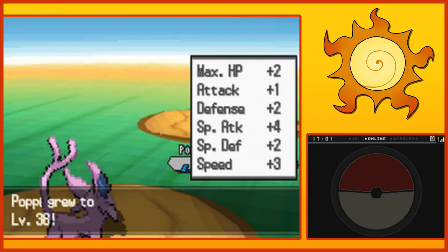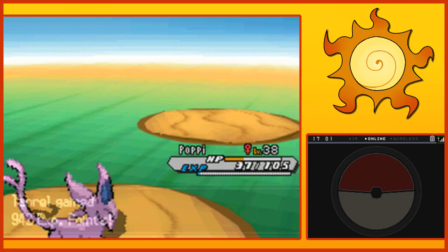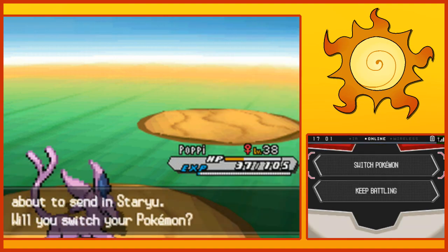Speed plus three, Defense plus two. Wowie wow, Poppy. Holy cow. And Tanrel — okay, Staryu, we will switch.